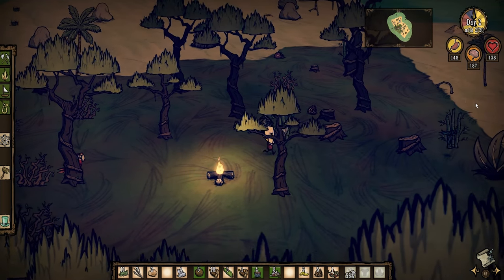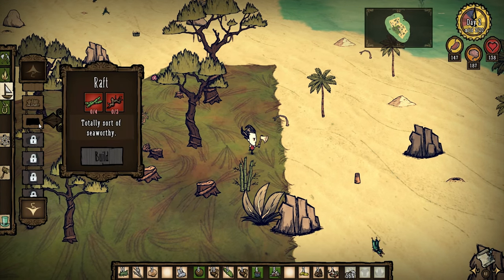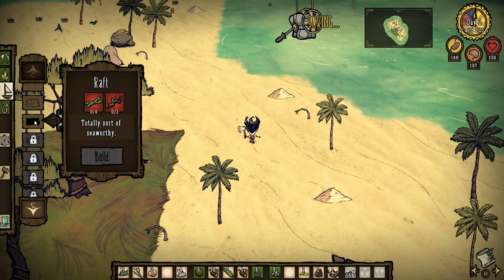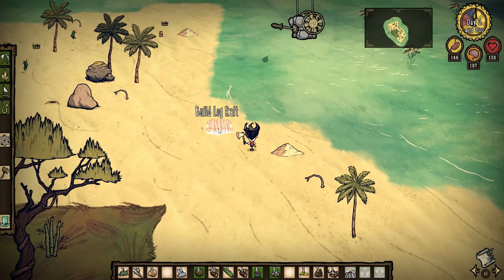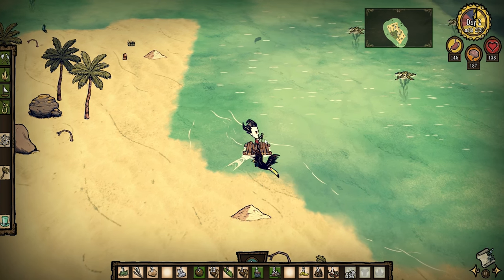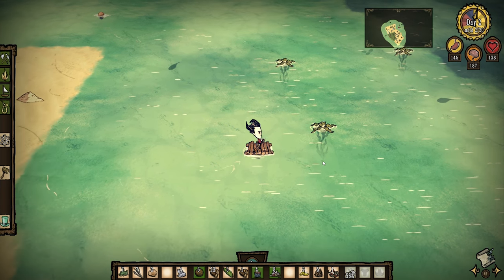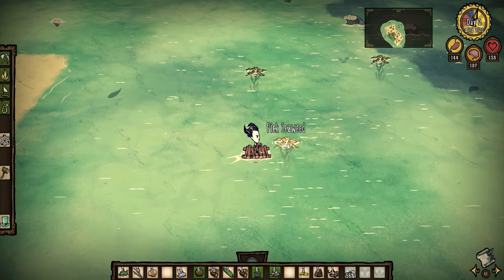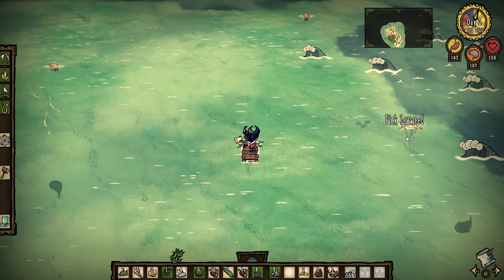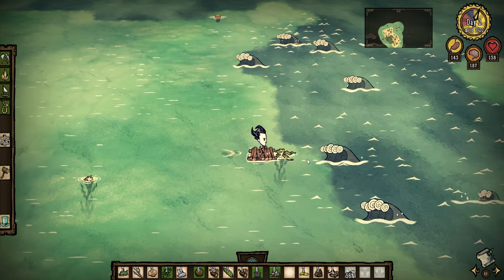Everything looks good. We're going to make a normal log raft for now and hopefully find another island somewhat nearby. The fast harvest mod also makes picking up seaweed just a bit faster. Someone in the comments pointed out that if we ride a wave backwards we get a little speed boost — so if we hit a wave going the other way, we'd get a speed boost going the other direction, which is pretty cool.